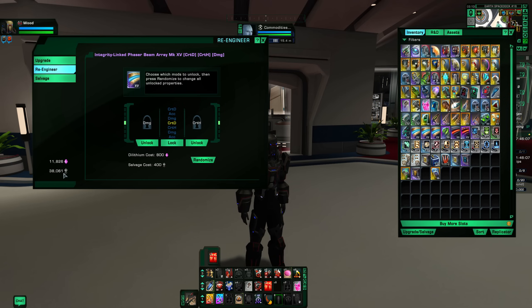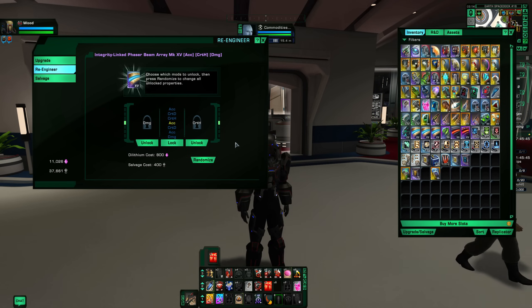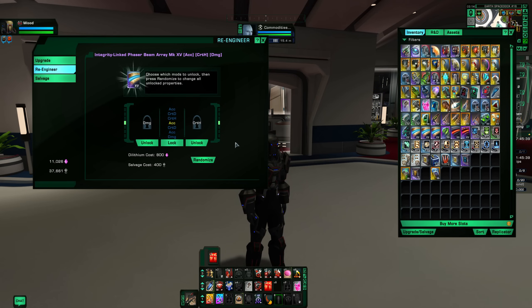One thing people find they don't have much of is salvage. When you have enough EC and you've built your ship up to where you want it and you're wanting to maximize the gear, re-engineering can be really helpful. Let's do an example: we've unlocked it, it costs 400 salvage and 800 dilithium. Hit randomize — I got accuracy, not what I wanted — so let's roll it again. Now we have crit H times two, so we're going to stay with that and lock it. That's what salvage is used for — it's the only thing it's used for in the game.